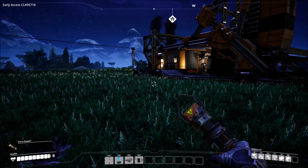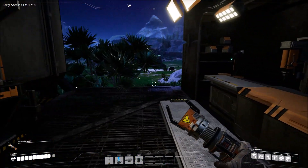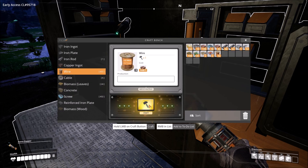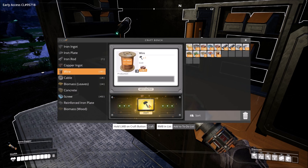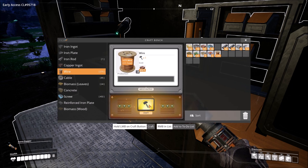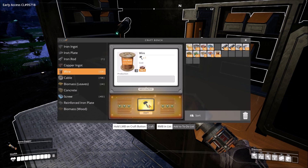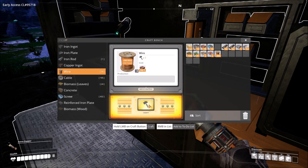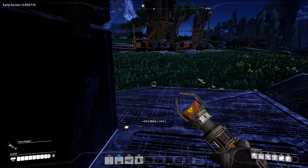Let's see if we've got enough copper — yes, we do. We've got enough for plenty of wire, so I'm going to go ahead and make as much of this wire as we can because with copper, wire is really the only thing we use our ingots for. That might change in the future, but for right now that's all we really need. We'll cook up quite a bit of that — at least one stack, which will get us to right about 500. There we go: 444 of those.